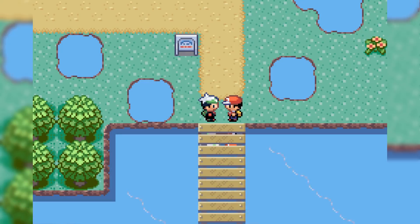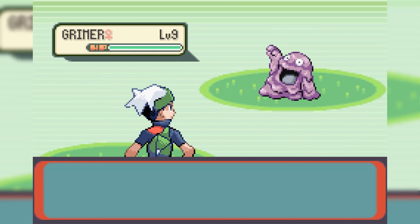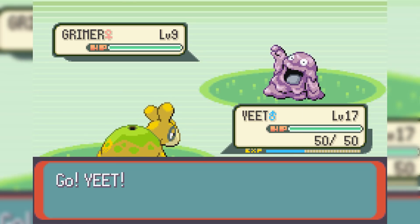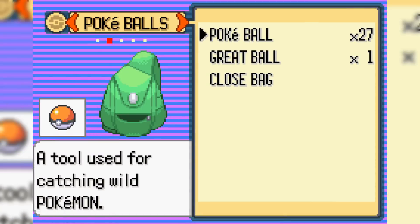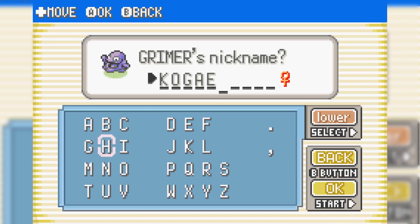I have a feeling Red is going to be back, and when he is, it won't be that easy. North of Rustboro, we run into our next encounter — a level 9 Grimer. Grimer has a move that can make it kill itself, so we use Stomp and hope for a flinch to stop that from happening. The strategy works — Grimer flinches and we catch it first try with a Great Ball. I wanted to name it Koga, but it's female, so we name it Kogaette.